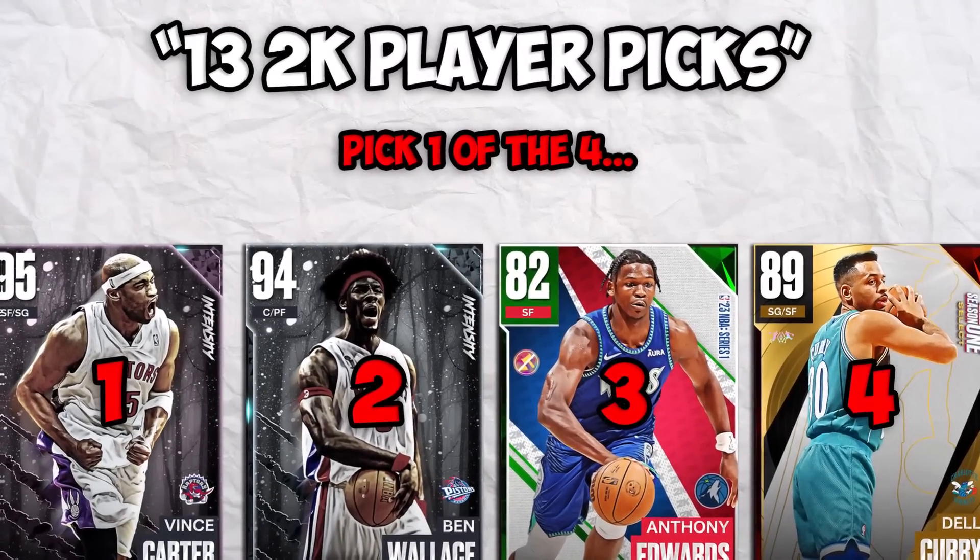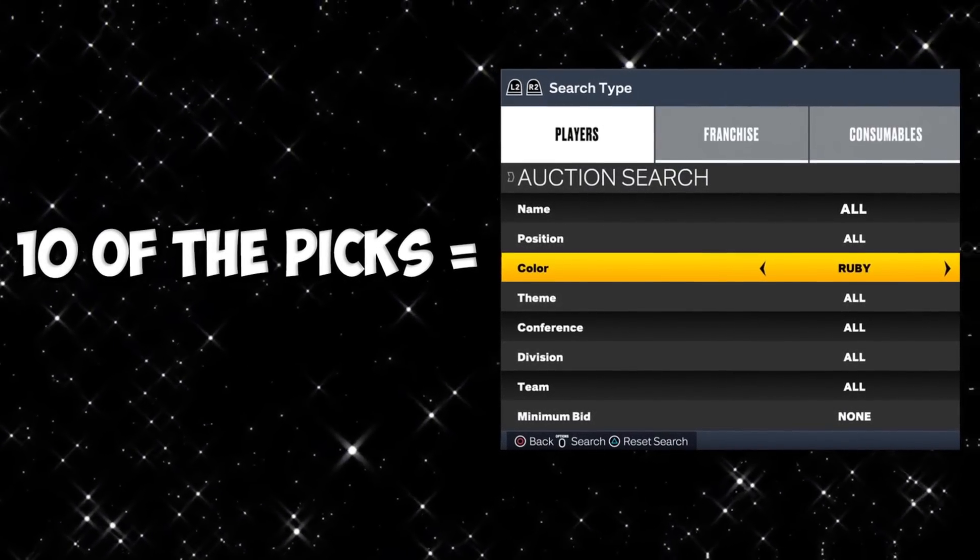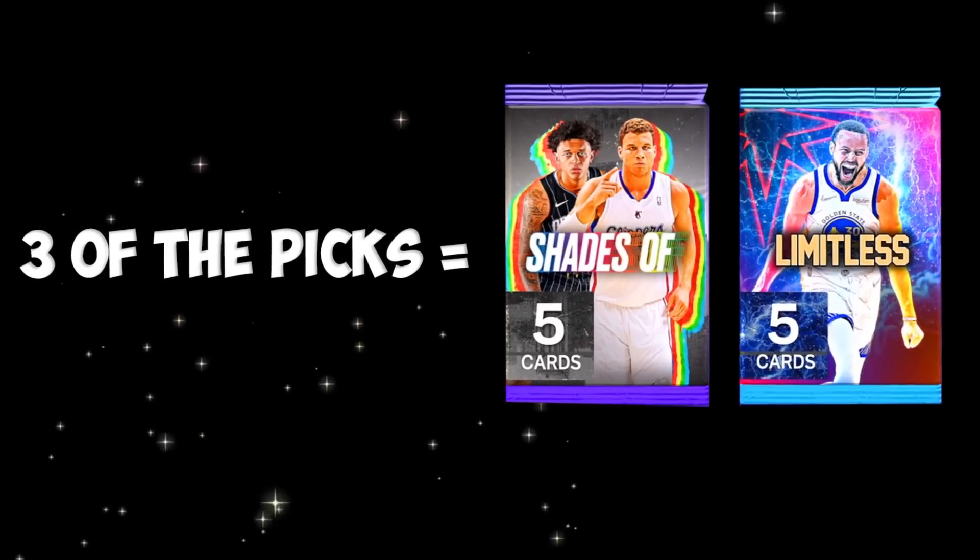Today, 13 2K player picks will be building my team. Ten of these player picks are going to be coming from the auction house and three of the player picks are going to be coming from packs.